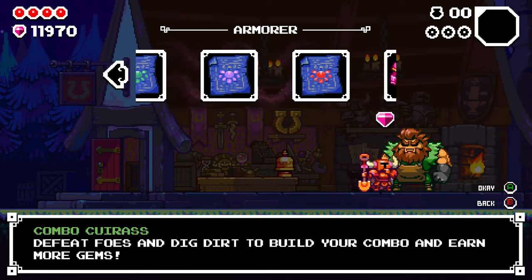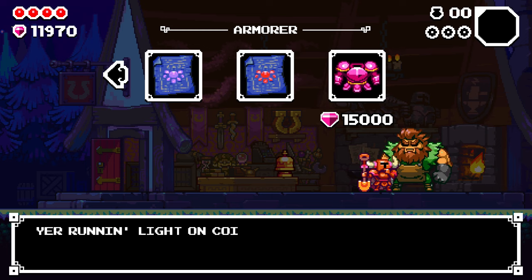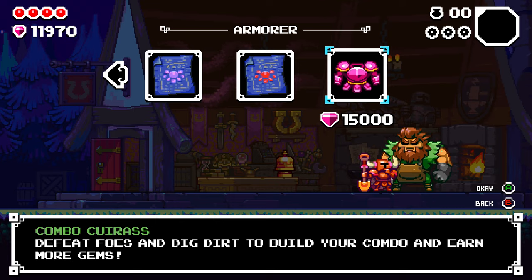The Combo Curious is probably my favorite suit of armor. Defeat foes and dig dirt to build up your combo and earn more gems — great when you're trying to earn money to unlock everything the game has to offer. It's the most expensive at 15,000 but well worth it.